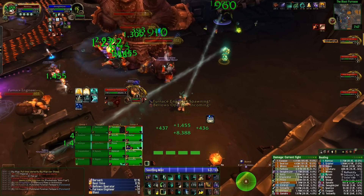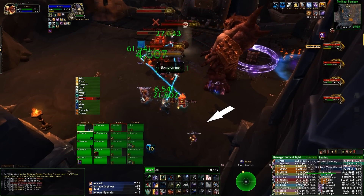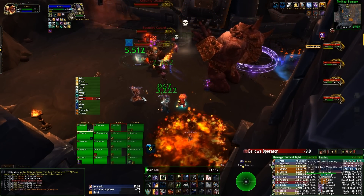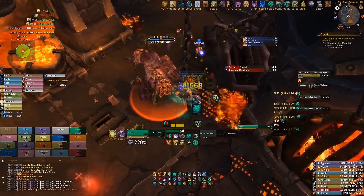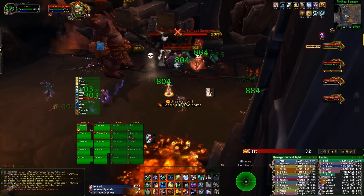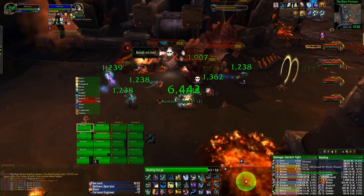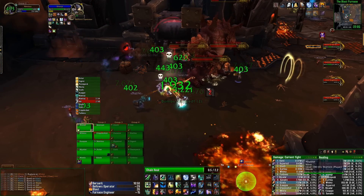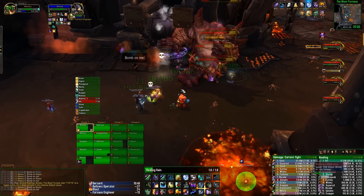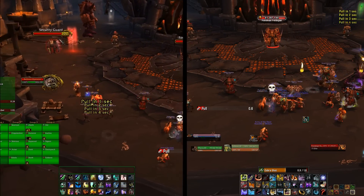The rest of the mobs in the encounter remain the exact same. Foreman Feldspar will still do ticking damage to all players within 45 yards, will place rupture debuffs on people that need to be placed outside the raid, and will also cast pyros on random people. The security guards will still place shields in the ground — make sure you move any mobs out of them. Engineers will still throw bombs on random players every six seconds or so, as well as attempt to repair the heat regulator — make sure you're interrupting and stunning this — and they'll also cast Electrocute on random players and drop their bomb bags.